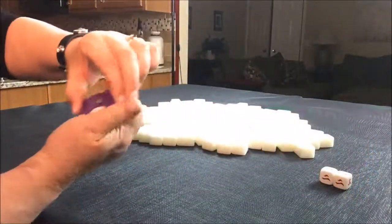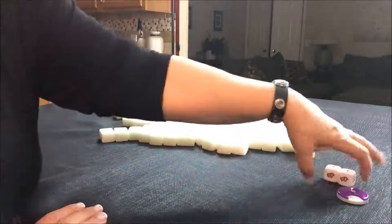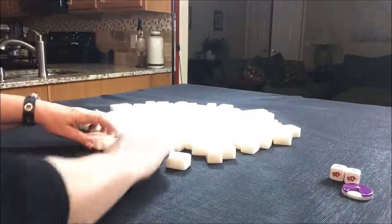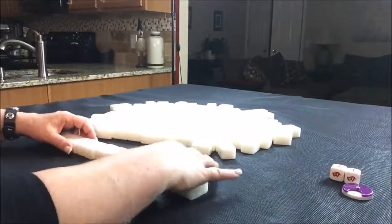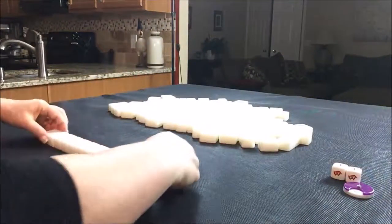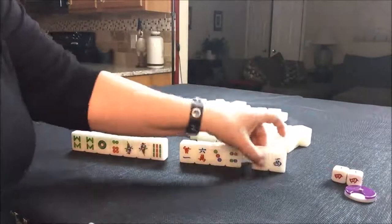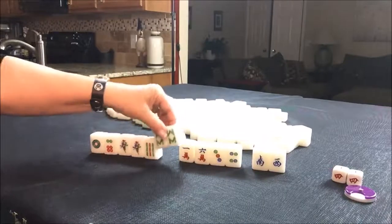We are on north round, and we are in seat four. Seat four is north. As a north, we get 13 tiles. No flowers — no flowers is a fawn until you get a flower that's not yours. Let's see what we have.